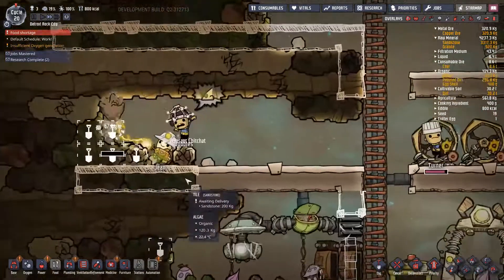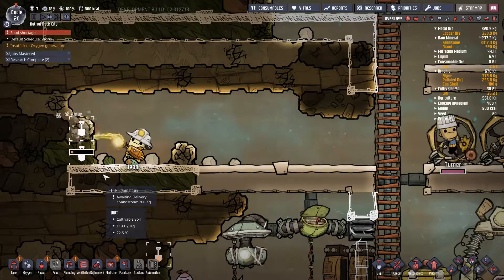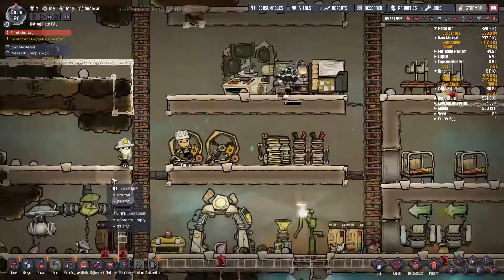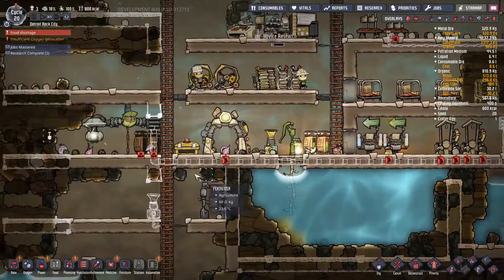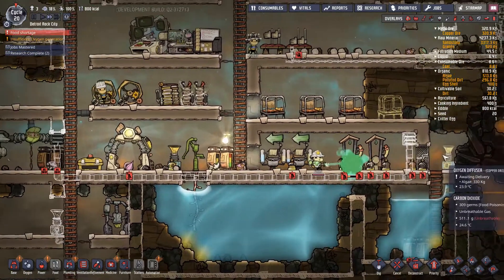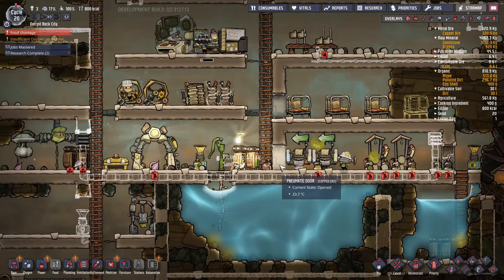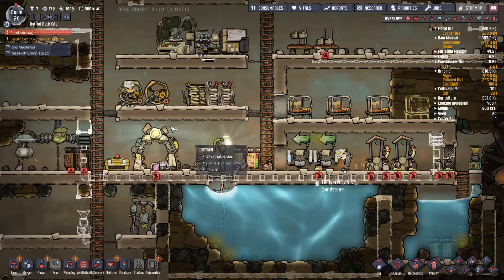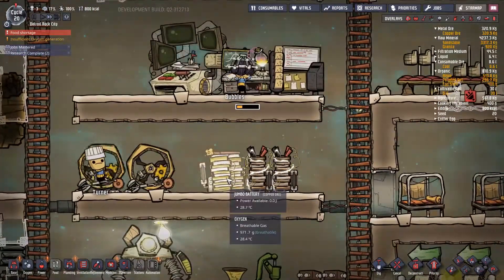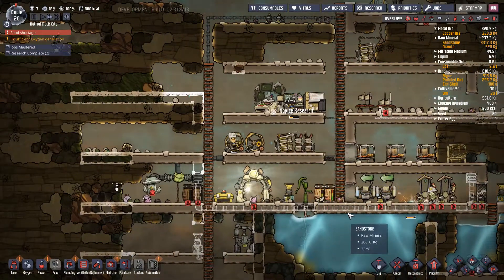This sand's going to get in the way. Alright — we have algae! That needs algae and that needs algae. We have algae but not a lot of it. Wow, that battery drained ridiculously quickly.